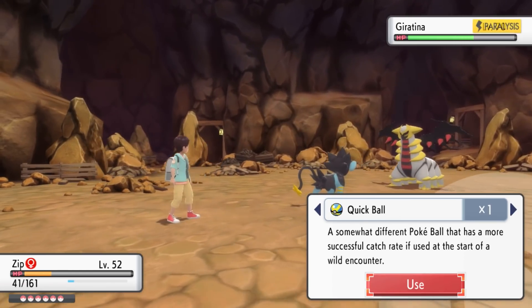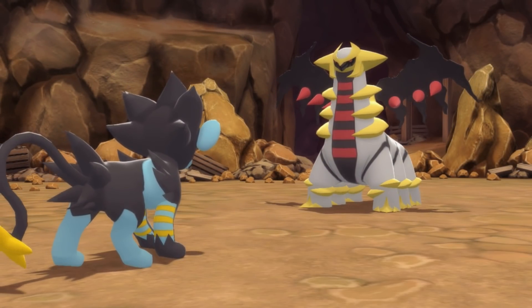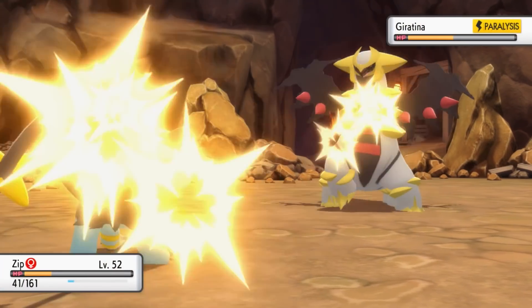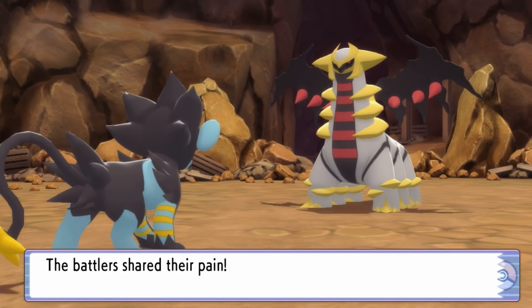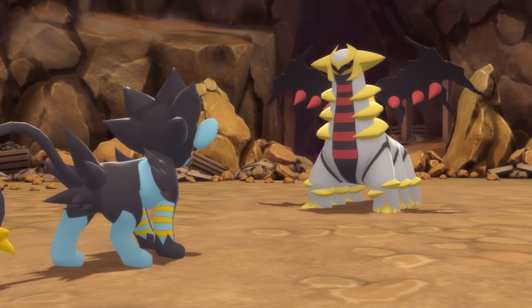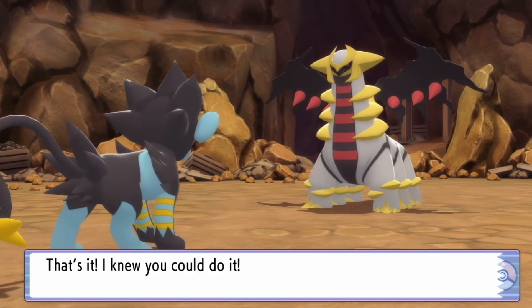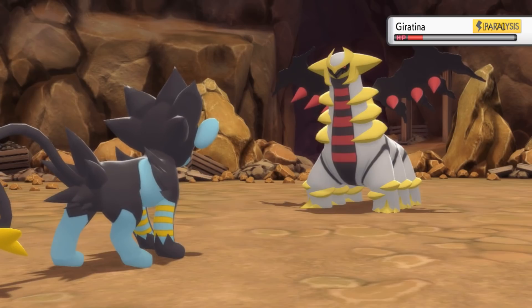And I forgot to use my Quick Ball. Forgetting to use Quick Balls recently. Last episode, we caught the Legendary Doggos and Ho-Oh. Why did that give us more health? I know that Pain Split basically equals out your HP and the opponent's HP. So if you're at lower health than the enemy, then I guess you would gain back HP. It's kind of a weird move.